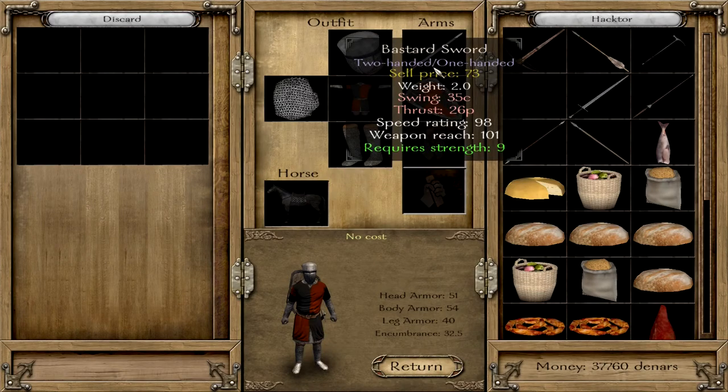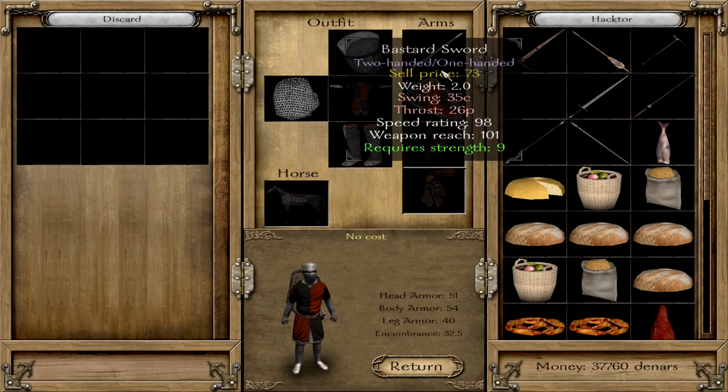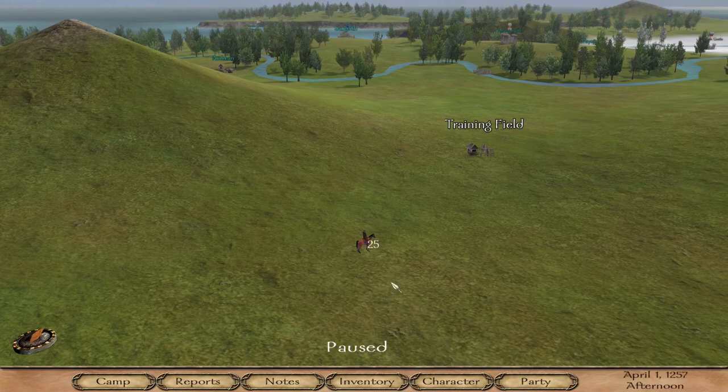I will show you something special: the bastard sword. As you can see, it is two-handed and one-handed at the same time, and the way it is used changes depending on whether a shield is equipped. If a shield is equipped and used by your left hand, the character will use the bastard sword as a one-handed weapon. While if the shield is on your back or not equipped at all, it will be used as a two-handed weapon.